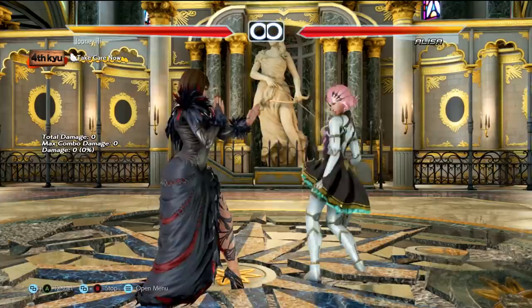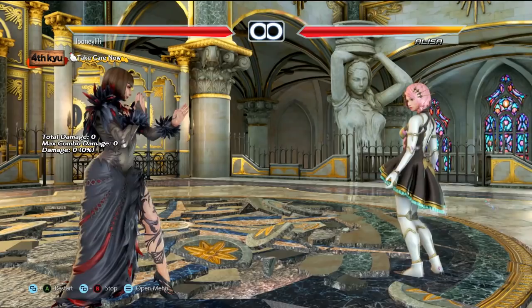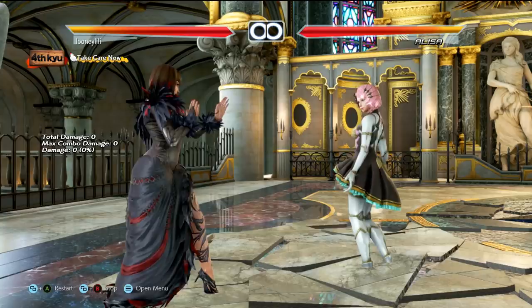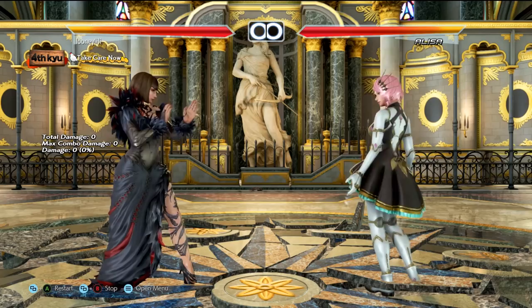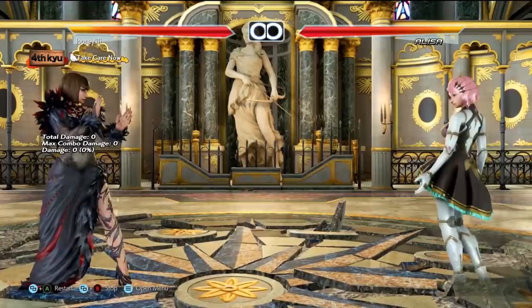Alisa has great pokes at close range — down forward 1, forward 2, back 1, down back 3, etc. — and all of these moves have good tracking to at least one side. She also has one of the best magic 4s in the game: a 13-frame fast high homing move that is safe and counter hit launches. Even her full crouch game has good tracking; for example, while standing 1+2 is a safe mid that gives a guaranteed follow-up on hit and is also homing. What you want to do against Alisa is backdash away to range 2. Her moves at this range are riskier, and most of them can be sidewalked to your left — for example, her famous running 2 and running 3+4 mixups are sidewalkable.